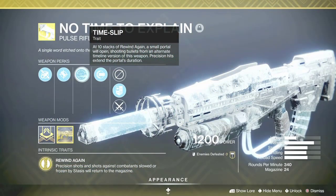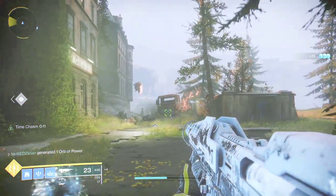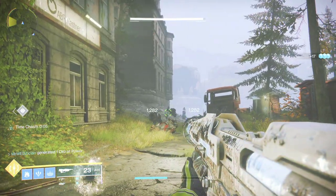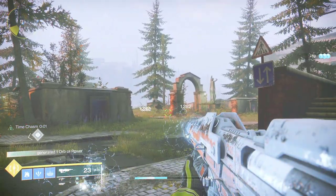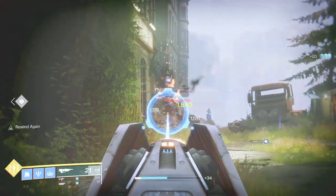Wait, that's not all — on top of that, the gun has a perk called Time Slip. Whenever Rewind Again reaches 10 stacks, you get a little turret that shoots enemies for you. With the catalyst, that turret shoots a lot faster and does plenty of damage. Thanks for giving me your time to explain — this gun simply means amazingly magnificent stuff.